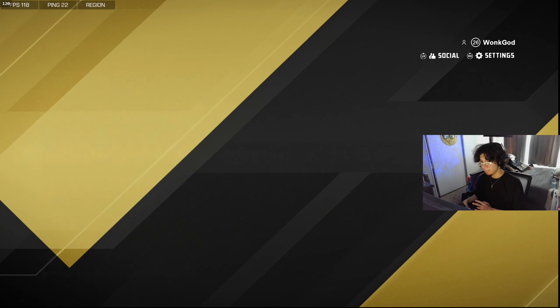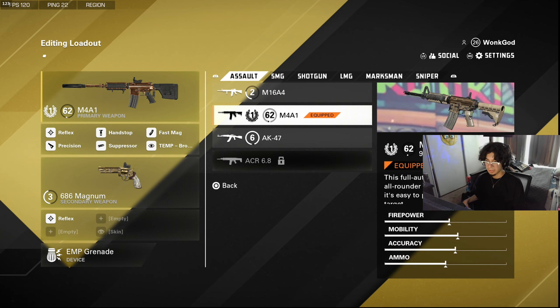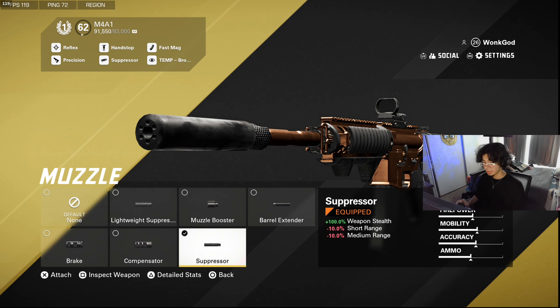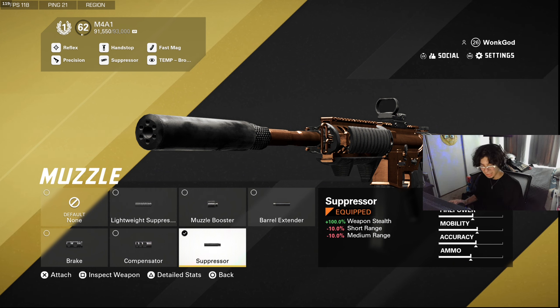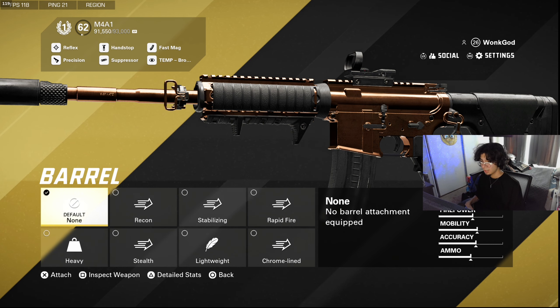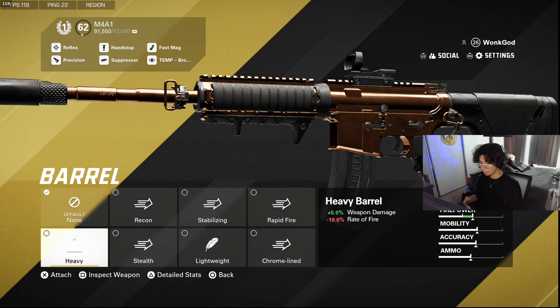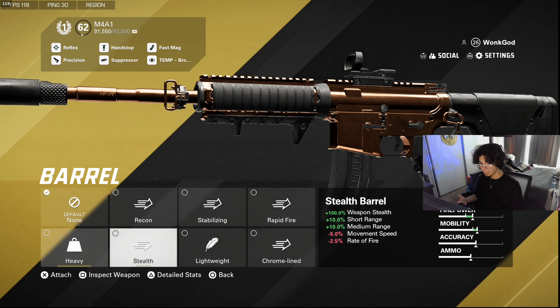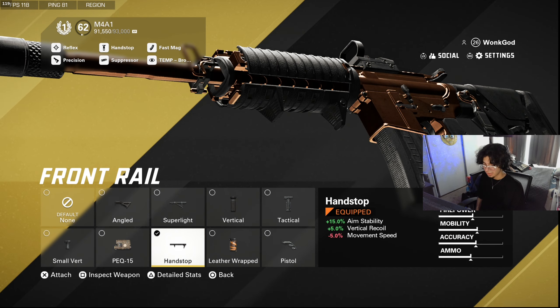Now for loadouts — the M4 is a really solid gun, I have it ranked up to level 62. Suppressors are huge in this game; some might even be bugged because you completely don't hear gunshots with certain suppressors, which seems unintentional. For barrels on the M4 I don't really use one — it has a lot of pros and cons depending on which you pick, so for now I just run none.